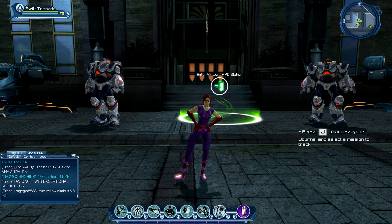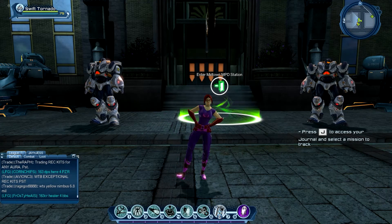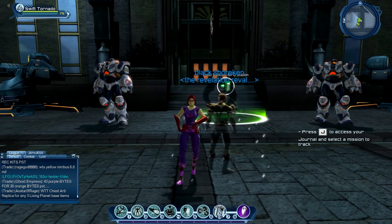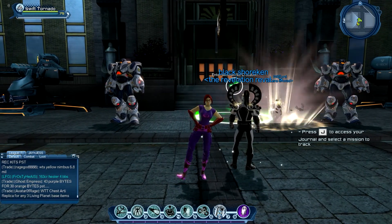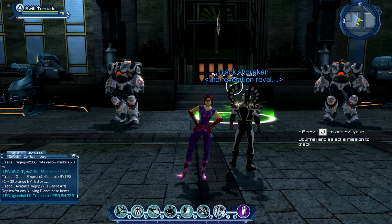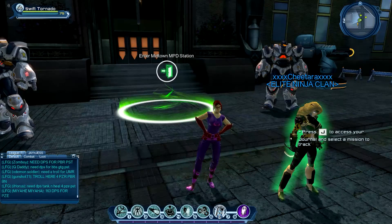Welcome everybody to Steve's Reverse online video. We're going to be doing Dying Light Briefings Episode 2, starting from the Midtown MPD station. There are going to be six out of six briefings to collect, and for the reward you'll be getting the Groose Shoulders of Kruger. This is the Dresden Shevin style shoulders, which I'll be showing at the end of the video.